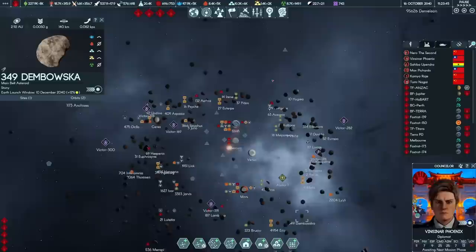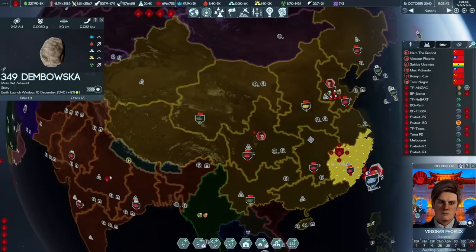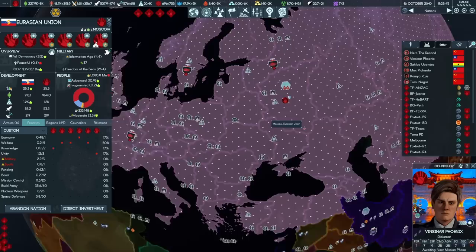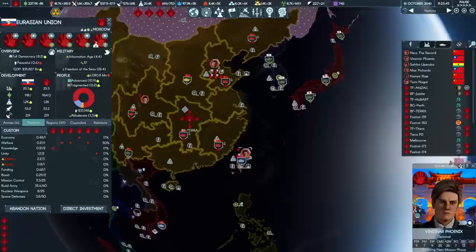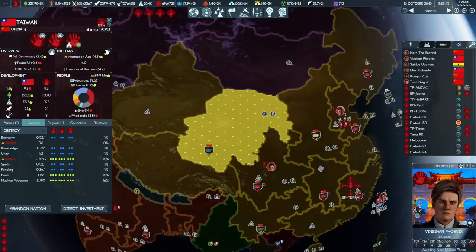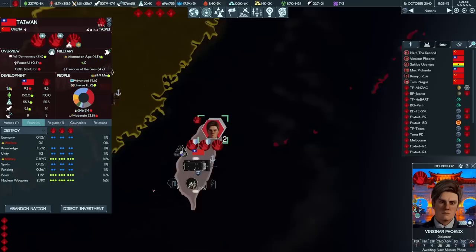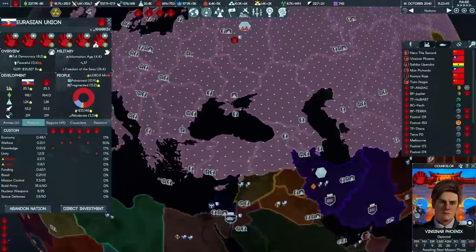Back on planet Earth, now that we have the ability to sell alien technology and antimatter — completely harmless commodities to the Earth market — we're solving our money problem. I intend to ramp up antimatter production yet further. Now that we've got mega nations, we can turn our mind to using direct investment. Direct investment isn't usually a very good deal in small nations, but in big nations it's a fantastic idea. I've also consolidated the island over here.